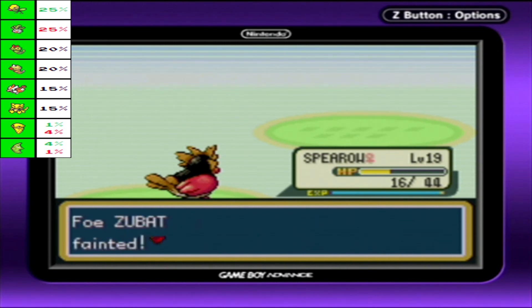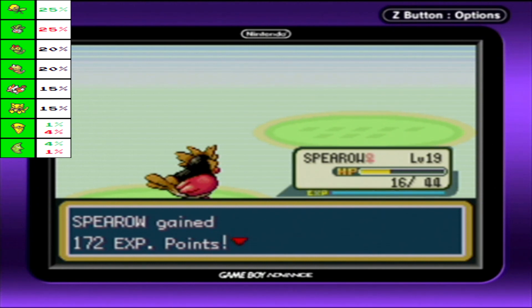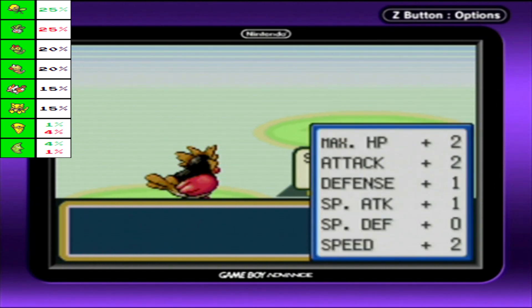Leech Life was always one of the most insignificant damaging moves, but in Gen 7 that thing is actually terrifying. It does like 70 base power. It's great. Also, level 20 time — that's a good sign.